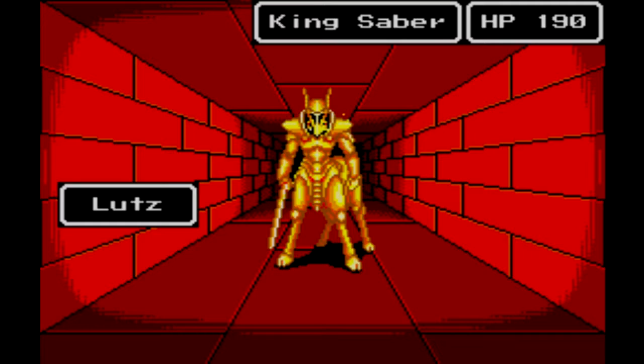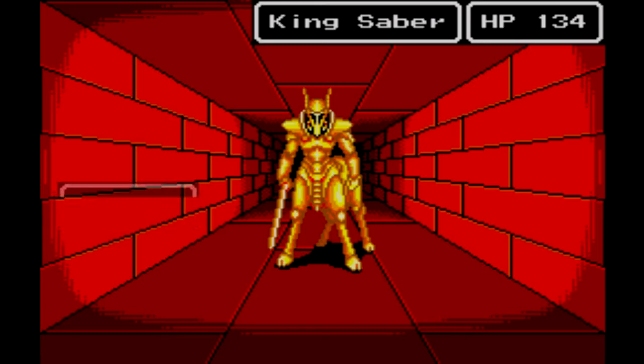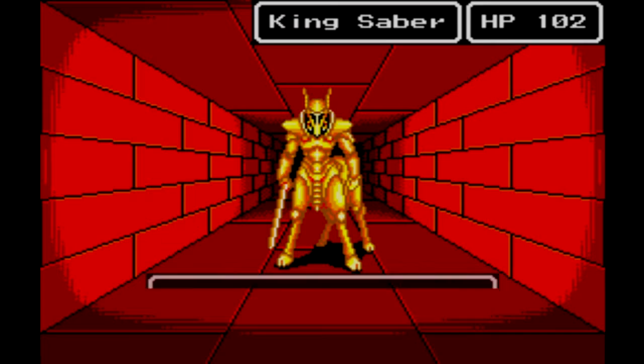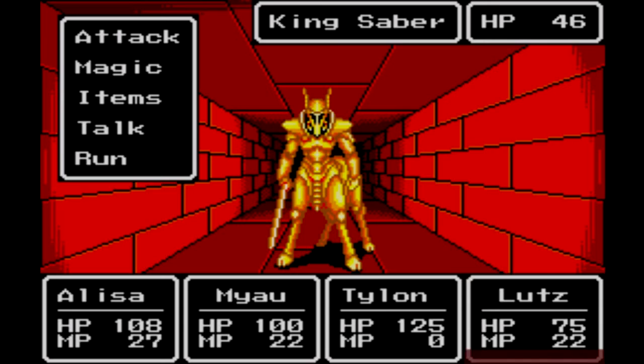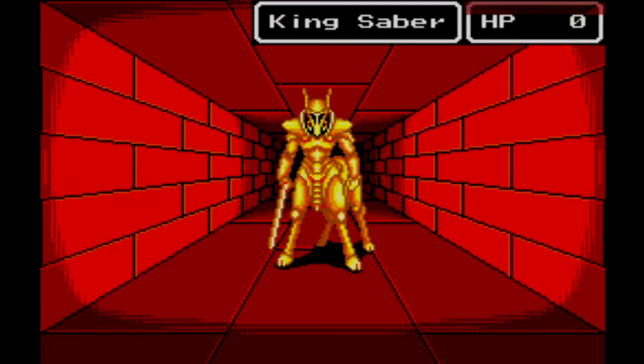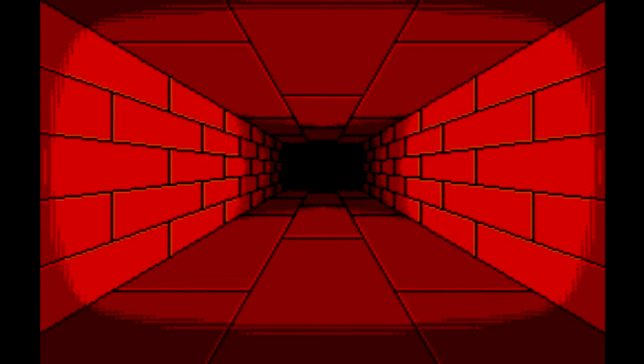It's an upgraded centaur — 190 HP. He bound up Tylon, my main source of damage, since he's doing 20 and nobody else is doing 20. Tylon is ready to go. He dodged Meow's attack, then Looch does 14. King Saber goes down — 31 experience points. We'll open the treasure chest: 133 Mercedes and no explosion.